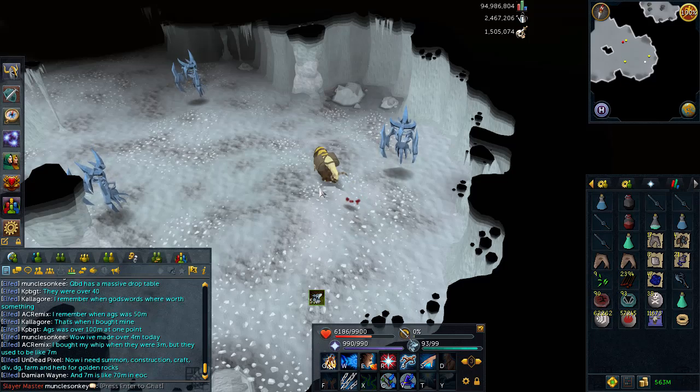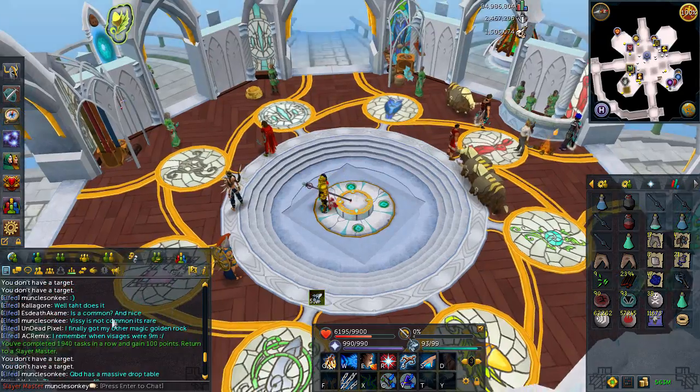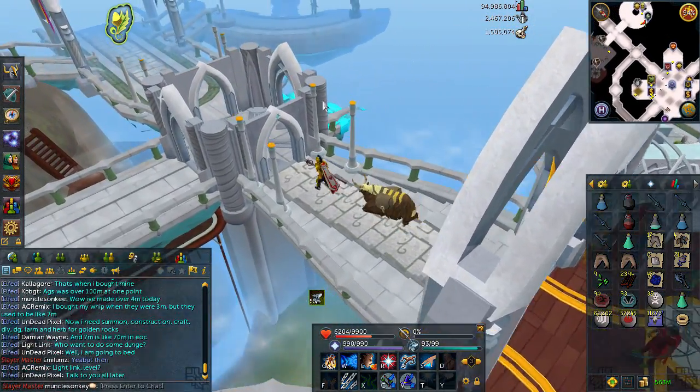From what I've heard from other people that have gotten the cards, they're not really guaranteed to get you anything special. So maybe it's just like a Collector's Insignia — kind of boosts your rare drop chance by a little bit, but not a whole lot. And we got 100 points from our 10th task in a row. I'm so used to seeing Curadel's 90 points, so when the 100 points popped in I was like, what? What happened there?